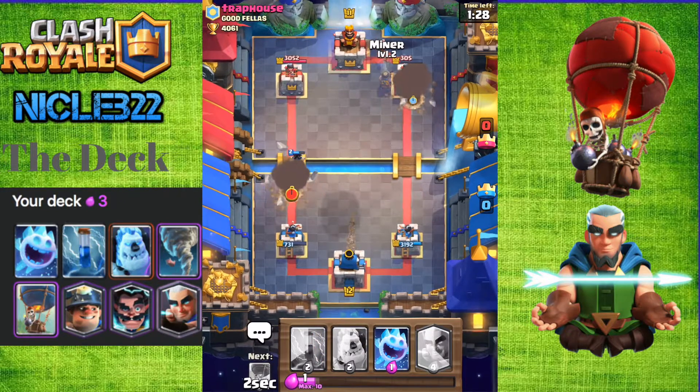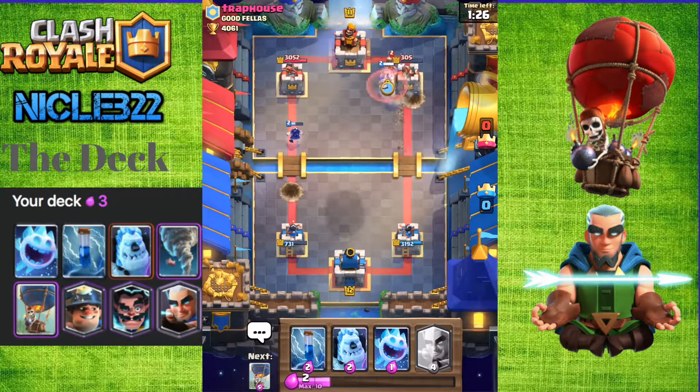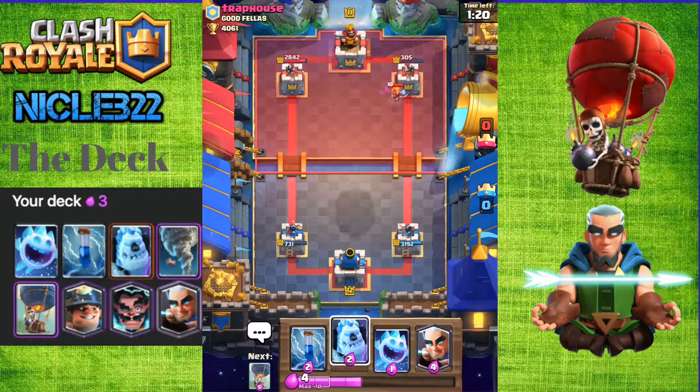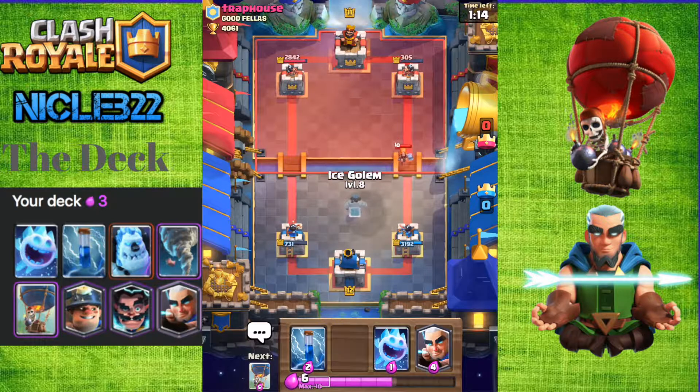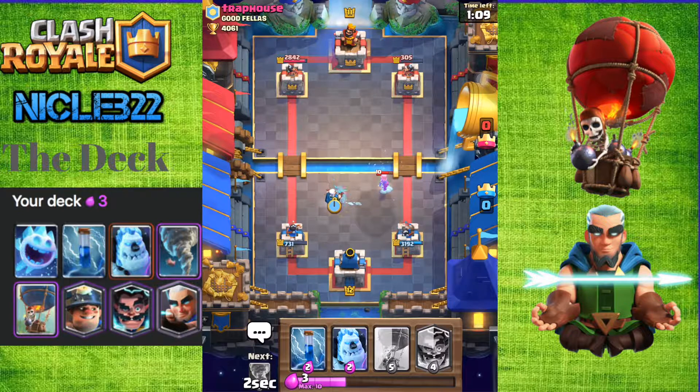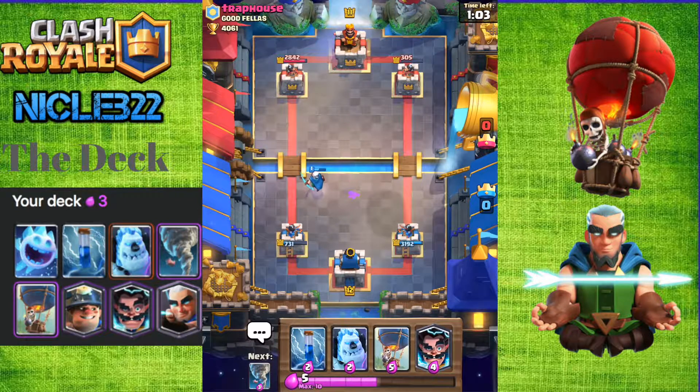My Balloon is going to take out his Tower. I'm going to send a Miner to take out his Princess. His Balloon didn't get any death damage on my Tower, so we're looking good right now. We're up on damage. Elixir, I feel we evened out a little bit. I'm just going to play an Ice Spirit and a Magic Archer to take care of that Valkyrie, because I want to keep my Ice Golem for his Elite Barbarians whenever he plays them.